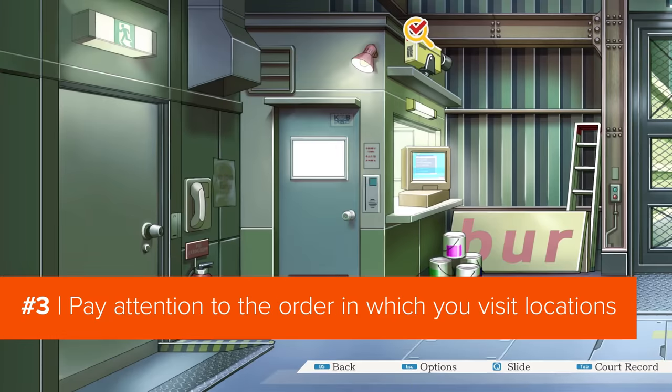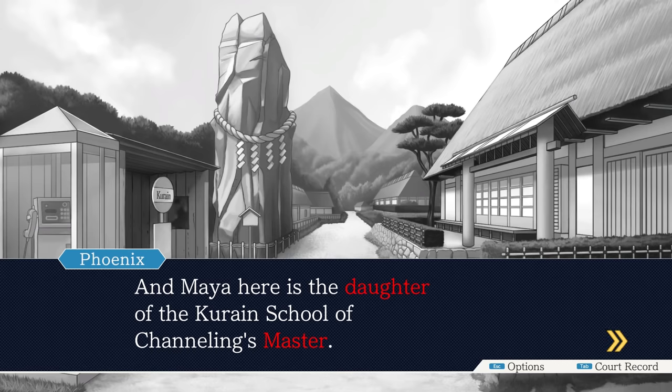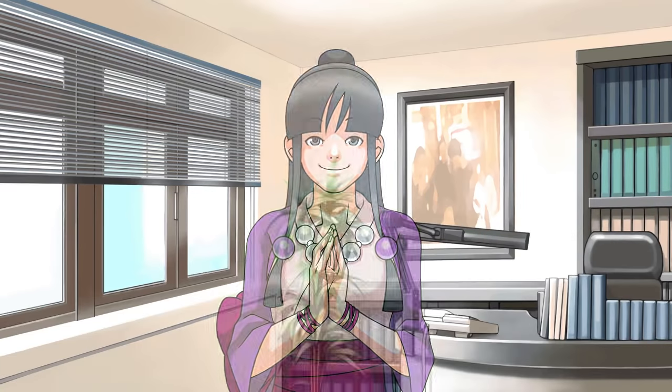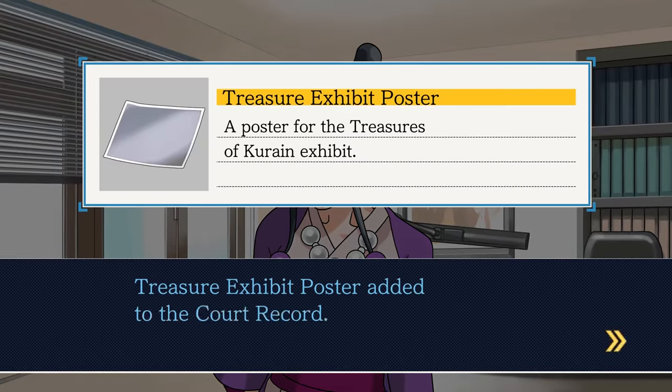Tip three. During the detective phase, you can travel around freely and visit areas of significance. Obviously these areas have clues to help your case, but as well as that, it kind of impacts your case. Like, if you wanted to reconstruct events or something, the only way you could probably do that is by knowing where all the locations are. So like, someone might say they went to the zoo, then they went to the sewer, and you can be like, 'WRONG! You can't go from the zoo to the sewer.' And then you've won the case. That's not actually something that happens in the game, by the way, because who visits a zoo then a sewer? You'd obviously visit the sewer first.